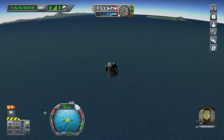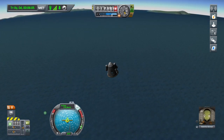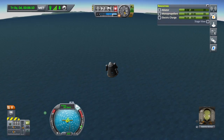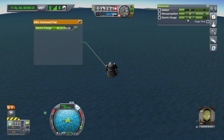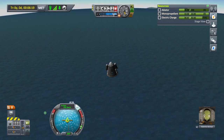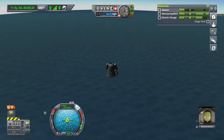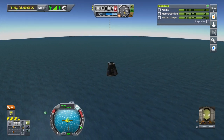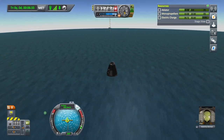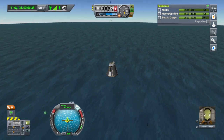Should slow down plenty enough. We don't even need the SAS on now. If we go up here and click on this tab, it'll show us our electricity charge, monoprop which we haven't used, and the ablator. Let's open the parachute about now. If you haven't done science in these areas before, do them — it can only be a good thing. 1,500 metres above sea level, parachute opening now.